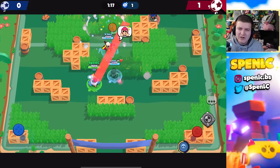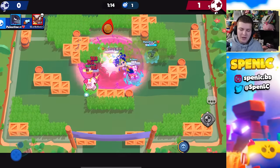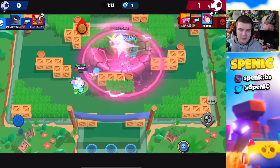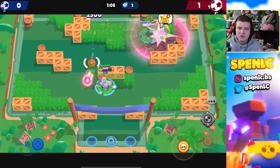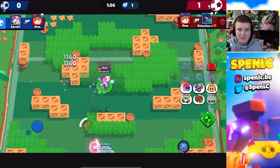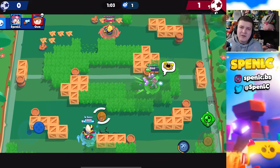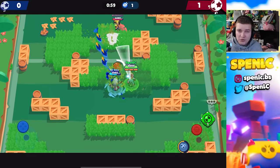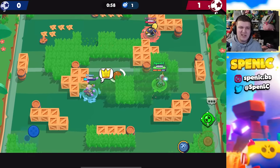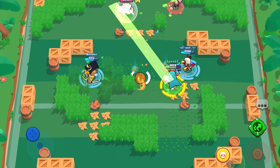Next up is Bonnie's star power called Wisdom Tooth. This star power has been useless since its release — I'm really surprised it hasn't received any buff. All it does is split off in four directions when you hit an obstacle or opponent, but the range is just terrible. You get an extra 25 damage, but it's very rare you'll be able to connect that extra damage onto someone.